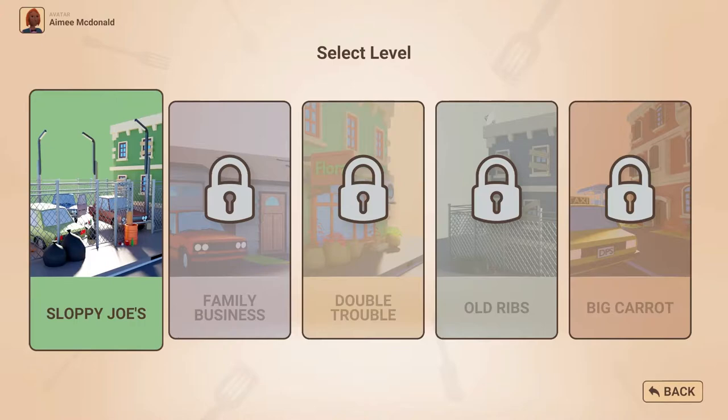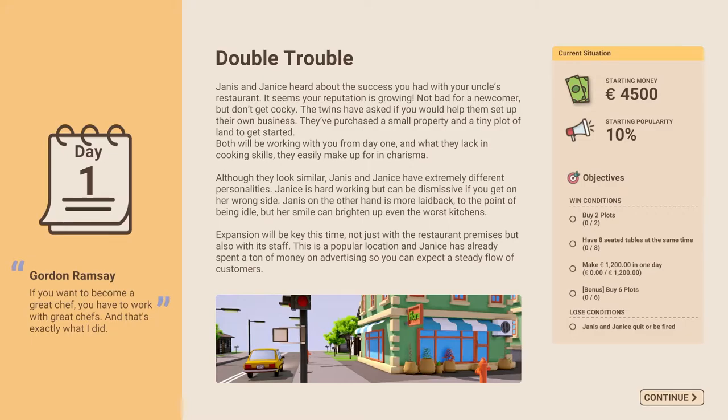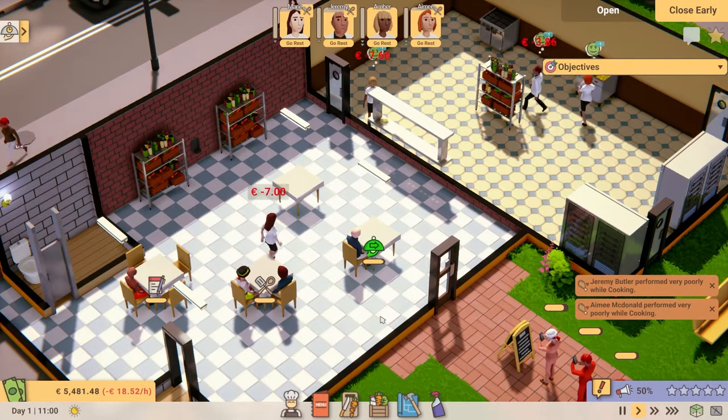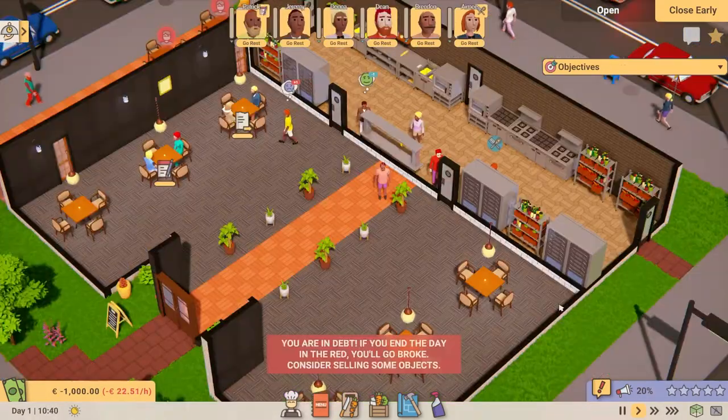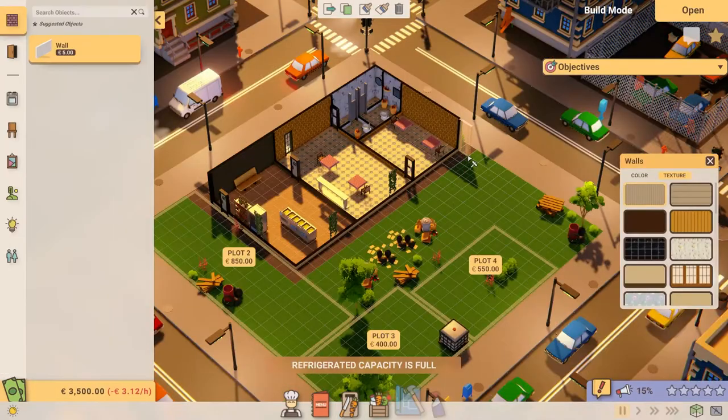For the Early Access release, we've created a mini-campaign that will take you across five stages. Each stage will have its own unique objectives and will take you on a journey from your first part-time job to inheriting the family business, helping others with their restaurant woes before eventually making it to the glitz and glamour of the big city.